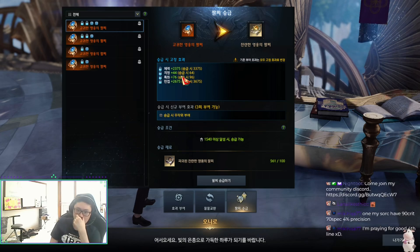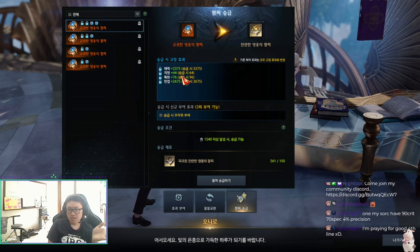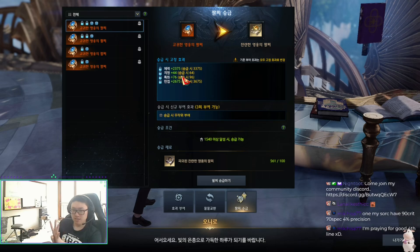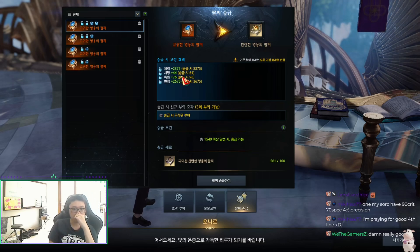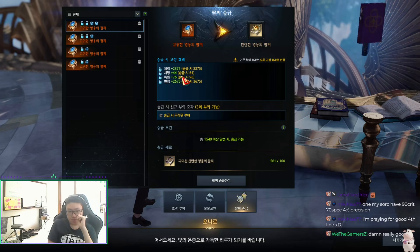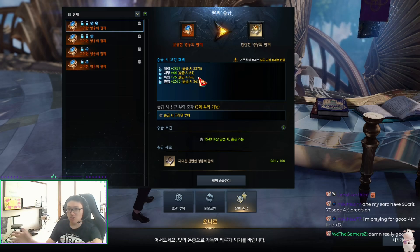On my main I have 120 spec, 73 crit, 4% crit rate, precision, and 6% critical damage — a solid four-liner that's about a 12% damage increase. One of my swords has 90 crit, 70 spec, 4% precision, which becomes 110 crit, 90 spec, and 5% precision after transferring to ancient, plus one extra line.